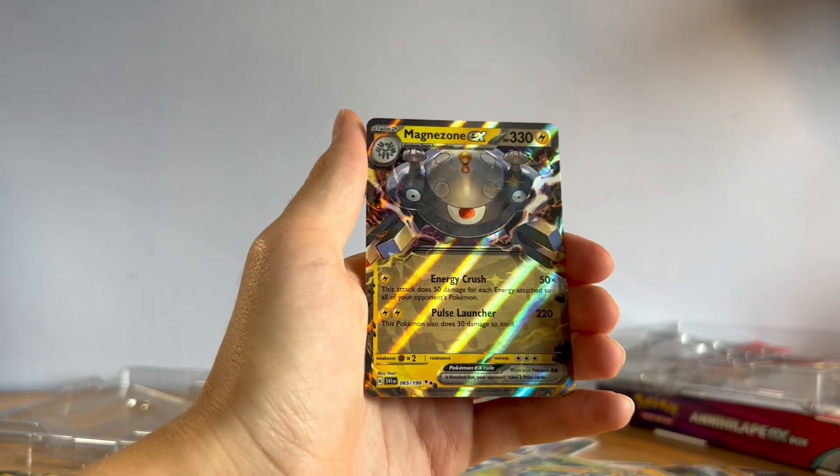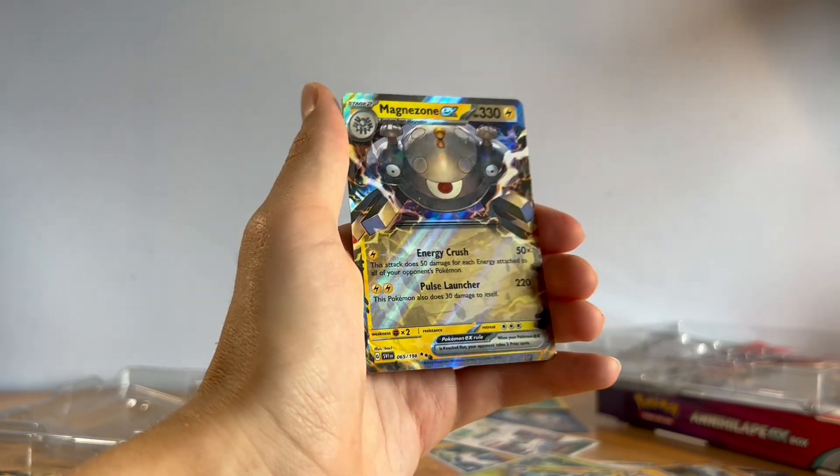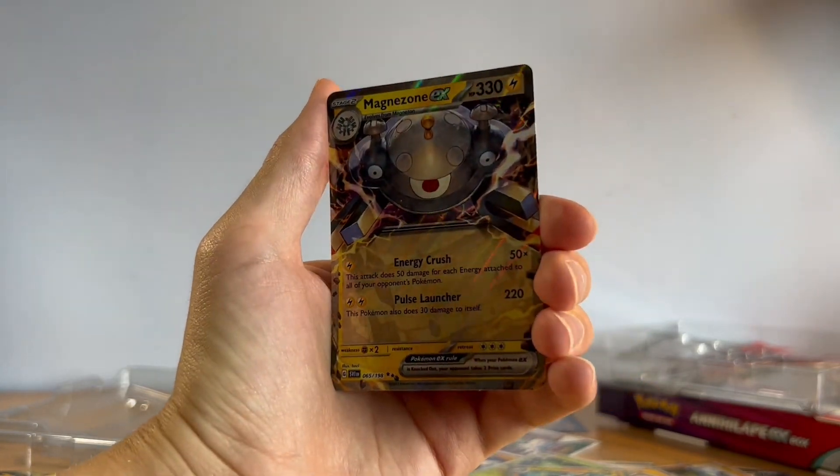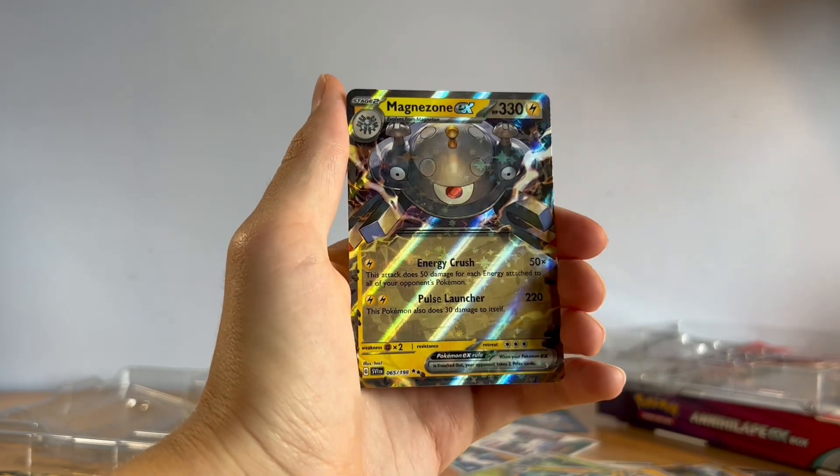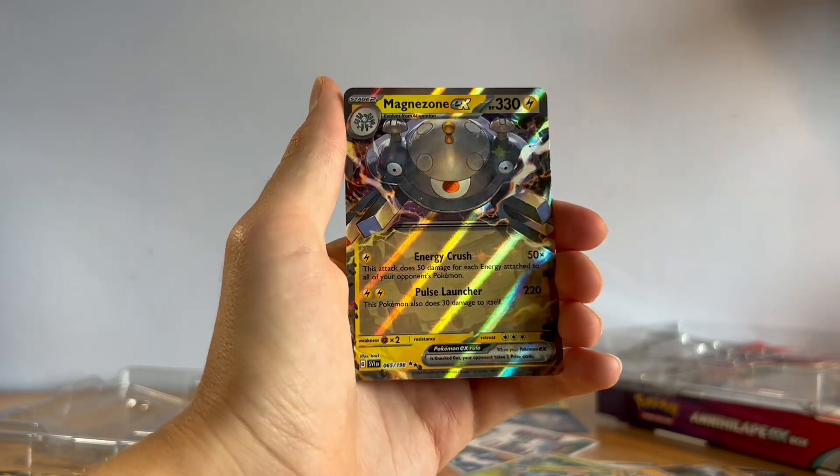...it's a Magnezone EX! Very nice — and it's an EX, not a V. That is a very nice card, great detail. Magnezone hasn't had a card in a couple of sets — I believe its last one was Lost Origin. Gorgeous card, though once again with the stars — it's a bit much, but very nice all the same.